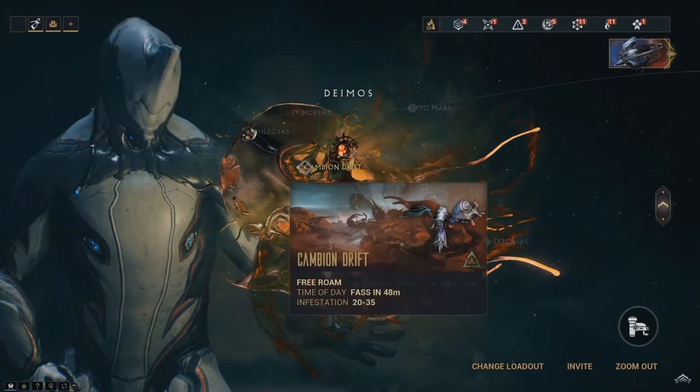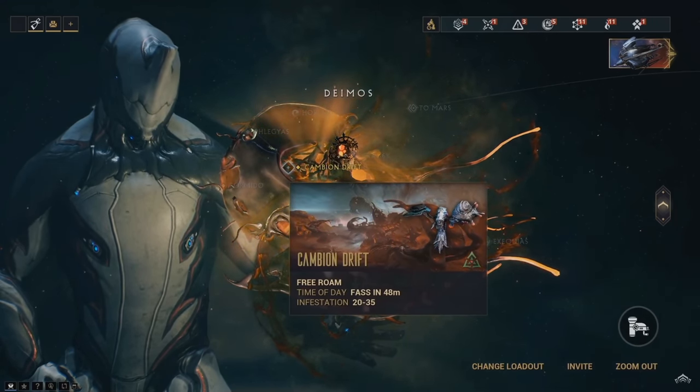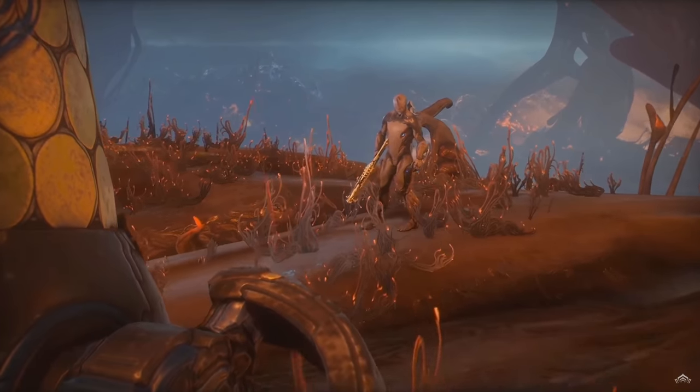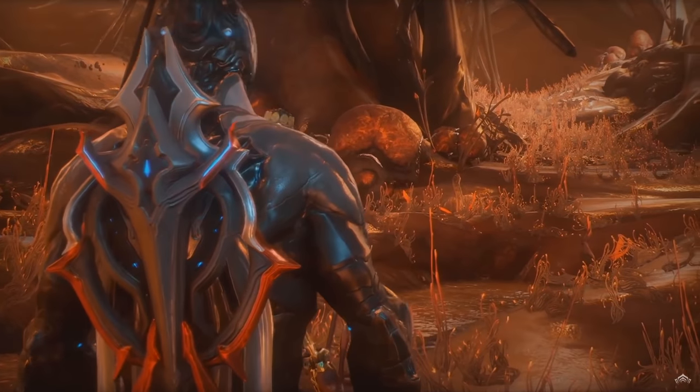The open world is called Cambion Drift and the town hub is called the Necrolisk. These will function in the exact same way as Cetus or Fortuna. The Necrolisk seems to have the same minimap symbols for town vendors that cover fishing, conservation, bounties, factions, and possibly crafting augmented weapons or augmented items as well.